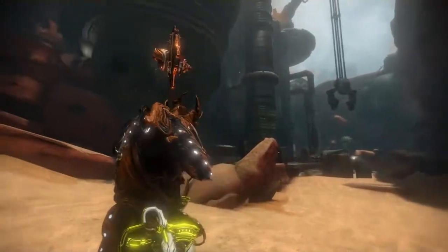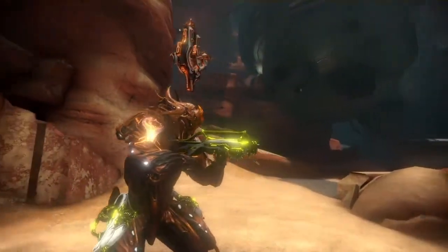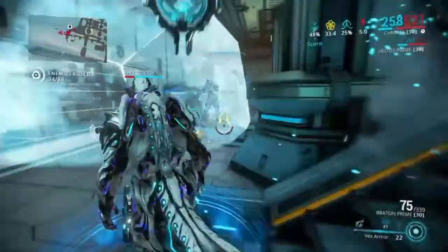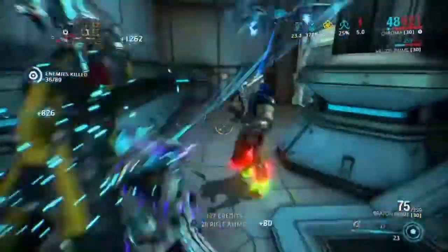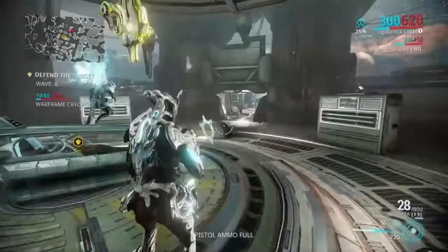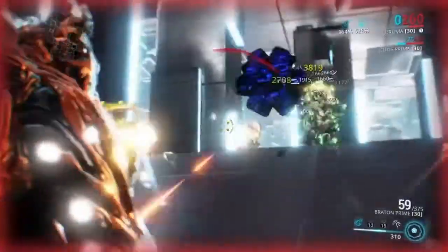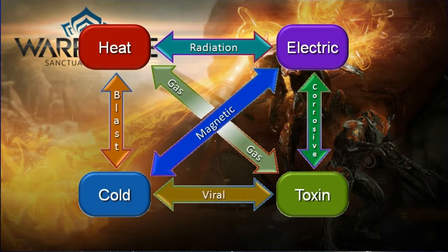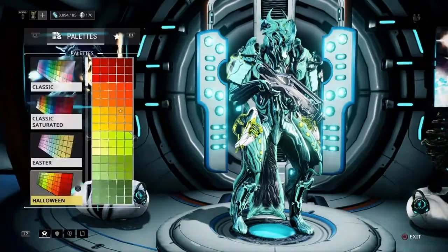Hey guys, welcome to Warframe Review and today we're going to be taking a look at Chroma. Chroma is the defensive dragon tank in Warframe, specializing in soaking up damage, defending a point, and reaching it back out. Released back in update 16, Chroma is a master of all elements, being able to switch between them depending on his energy color.